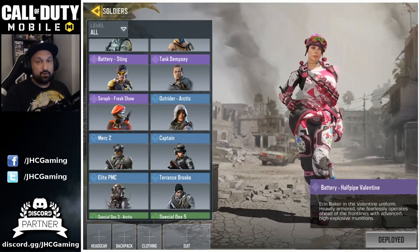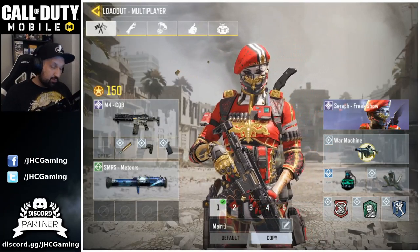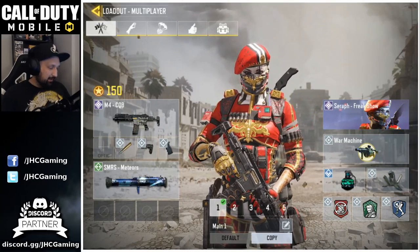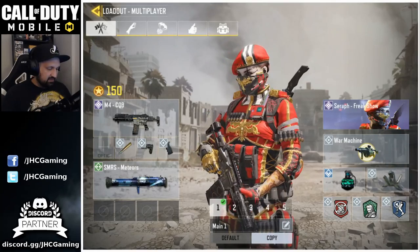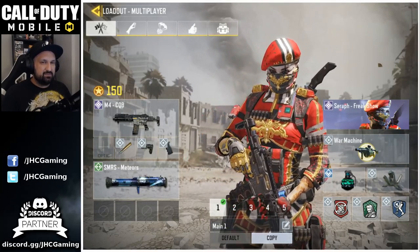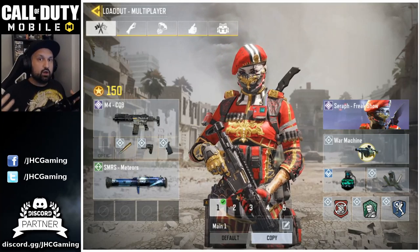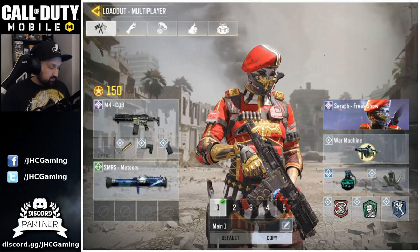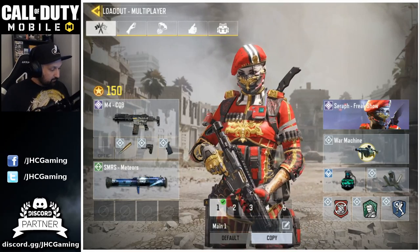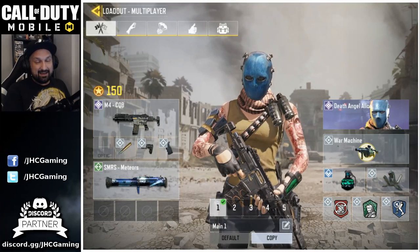Number 3 is Seraph Freak Show. It came out for Lunar New Year and I really like it. People tend to avoid colorful skins in multiplayer because the bright colors make you a target, so I don't use her much in ranked multiplayer because of that — but the look I love, and she's one of my favorite skins right now.